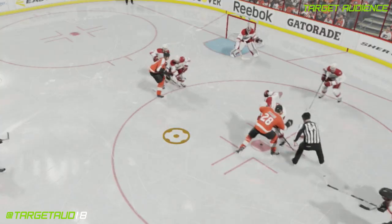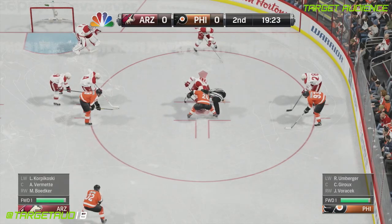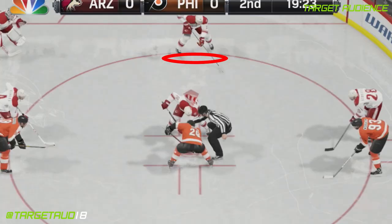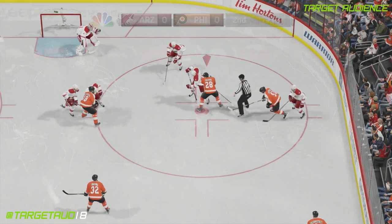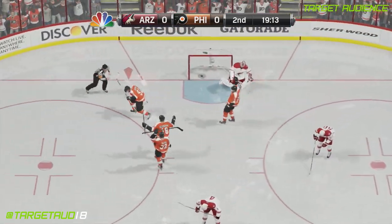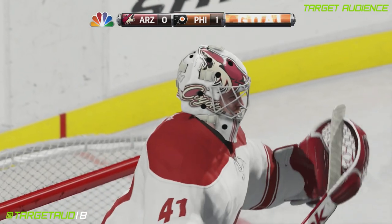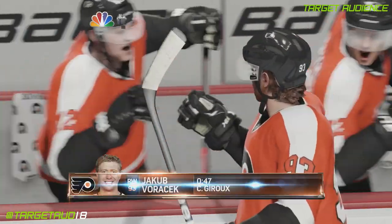Also, Voracek is a fantastic shooter, and although Smith is in position to make the save, the quick release caught him off guard and he was unable to get his glove up in time. Now, this shot will not work all the time because it depends on a number of factors: number one, the coverage by the furthest back D-man; number two, the efficiency of the shooter; and number three, the abilities of the goaltender. If you are playing EASHL and have absolutely jacked shooting categories, and the D-man blows his coverage, I can almost guarantee a goal. When playing game modes that use real NHL goaltenders, the situation is more of a toss-up. But remember, you want to use a quick snapshot here to catch the goalie off guard. To do a snapshot, simply press up on the right stick.